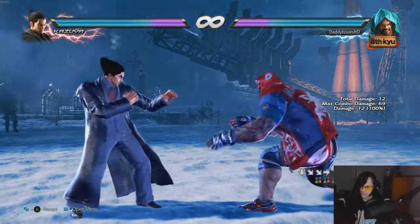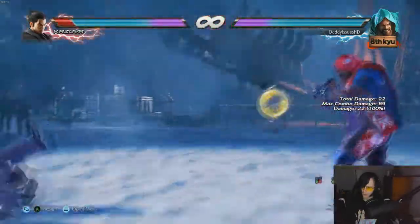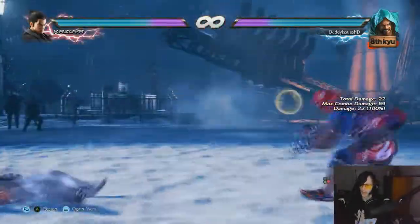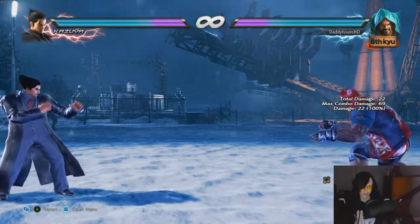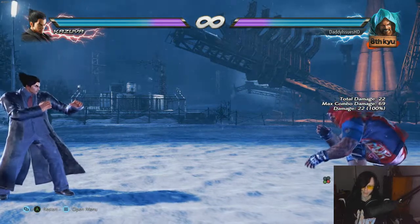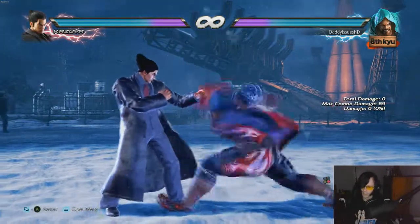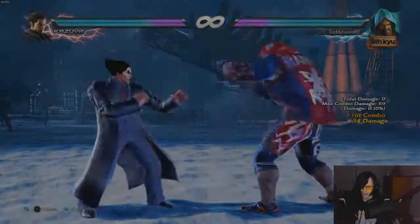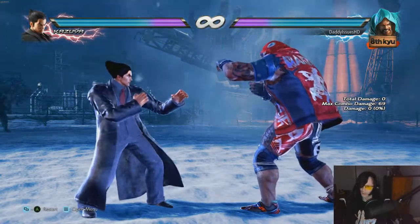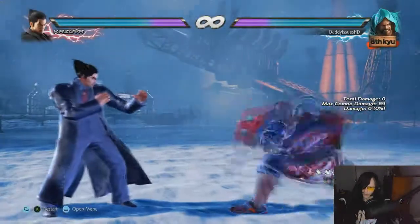In this stance, the tackle is not the only thing to worry about. Marduk has multiple tools — he gets a power crush, claw 2, which is also a wall bounce and an armor move. When you go into this stance, a lot of people will try to hop kick or press 1+2 to break it. But you can mix up — you can either tackle, do forward 2, or do down 1+2, which is a very strong low-mid. You can also go into stance very fast and do it from the back stance as well.